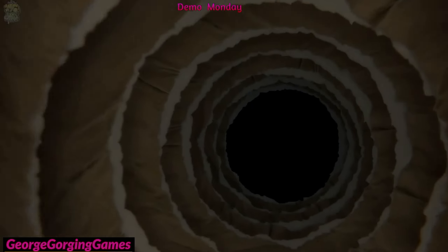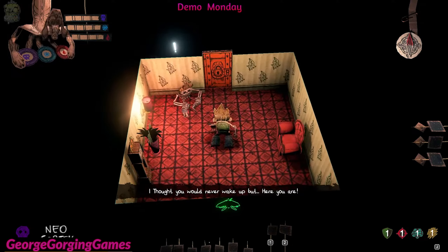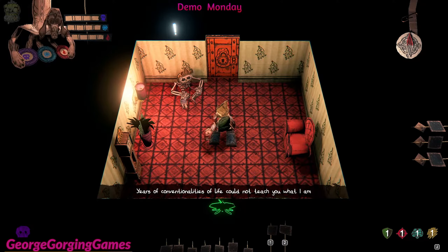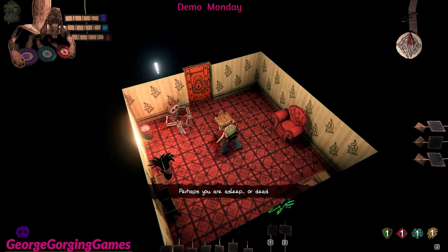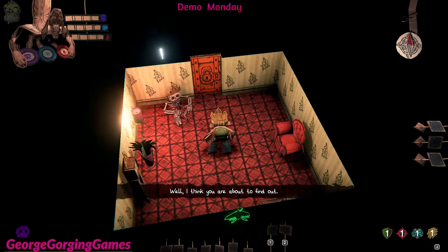This looks amazing — this opening here is like we're entering a movie of Tim Burton. Nice, let's see how the game plays. 'I thought you would never wake up, but here you are.' 'You struggle to understand, I see.' 'Who are you?' 'Conventionalities of life could not teach you what I am. Somebody calls me the demigod of unconscious. Perhaps you are asleep — dead. Well, I think you are about to find out.'